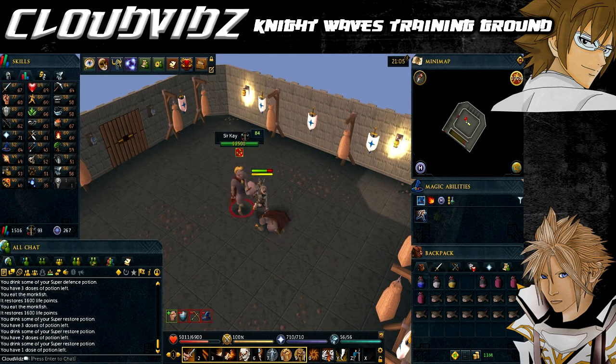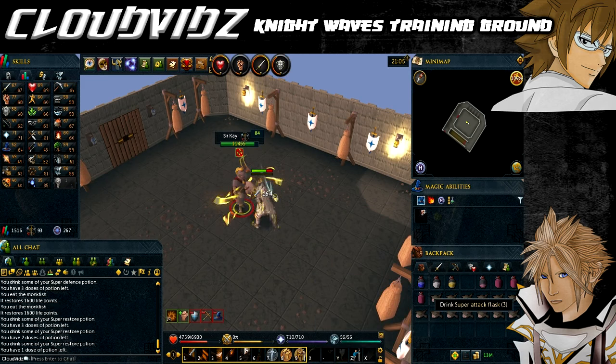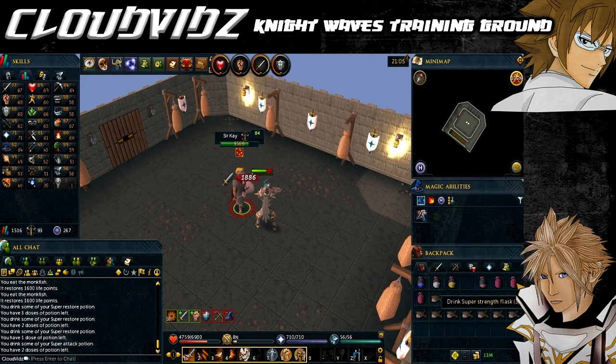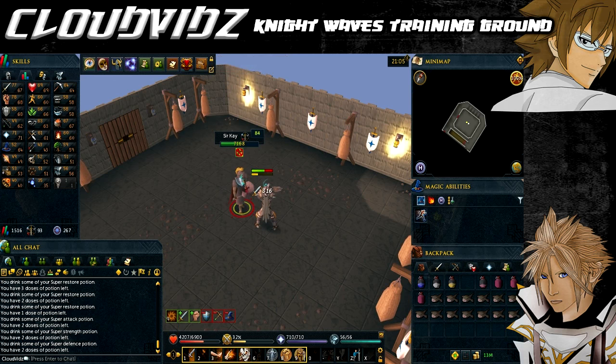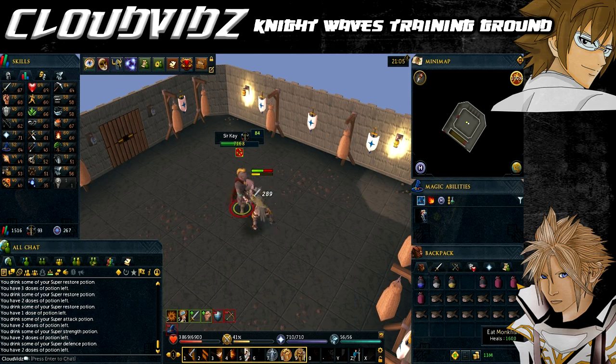Sir Kay appears next at level 84 and drains only defence, but at quite a fast rate, so you need to be careful your defence doesn't plummet — otherwise you'll take more damage and your armour won't be fully effective. Since it's only one stat to worry about, you can go all-out against him with your best attacks and boost with your attack, strength, defence, magic and ranged potions — whatever you're using.